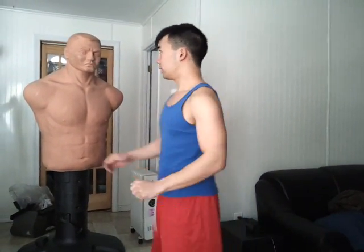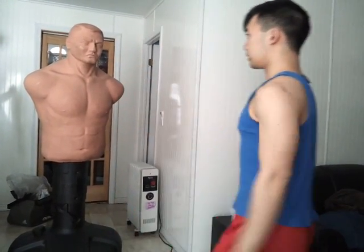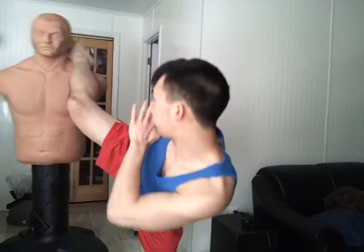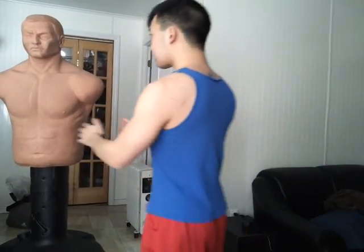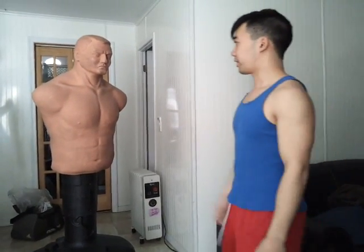Another weak point is the temples. A solid hit to the temples can make your opponent faint. The nose struck at an upward 45-degree angle can break the nose.